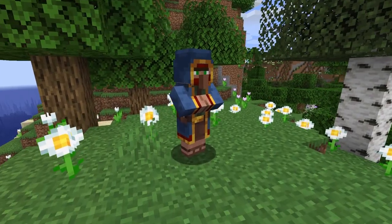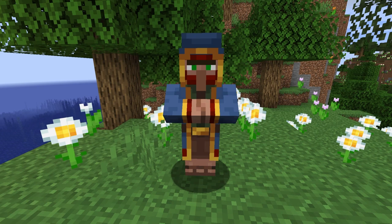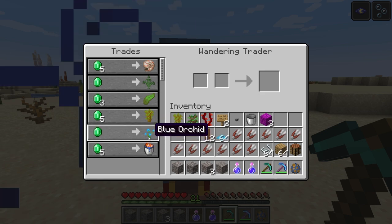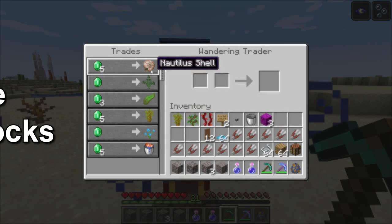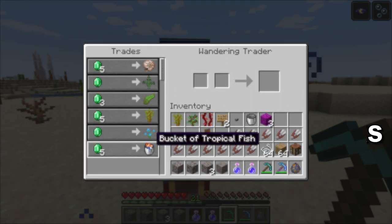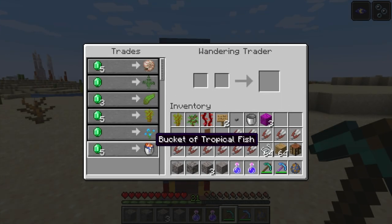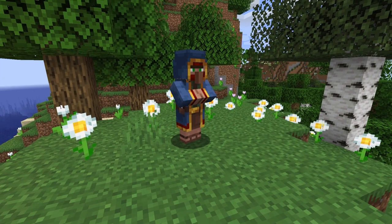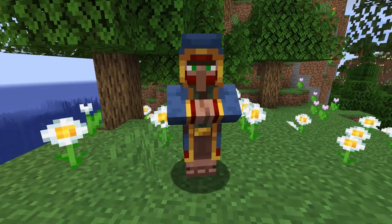The other way to get coral blocks is from the wandering trader. The wandering trader will spawn within 48 blocks of a player. Five of the six slots that a wandering trader will have contain 48 possible trades. Of these 48 possible trades, five can be for coral blocks, which is about a 10% chance for a coral block trade to appear in one of these slots. This is slightly different in the bedrock edition, but it has similar numbers.